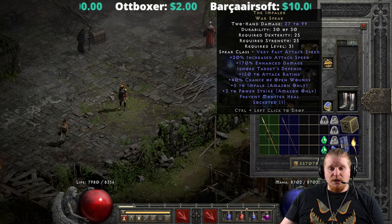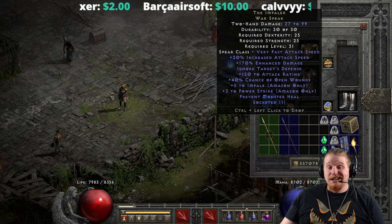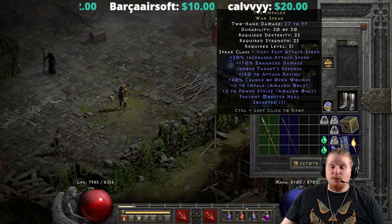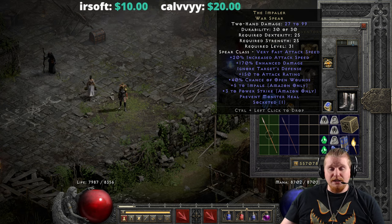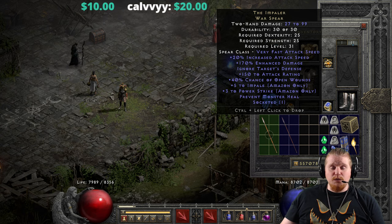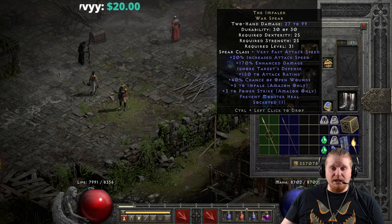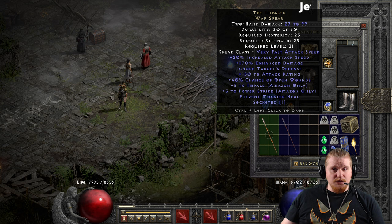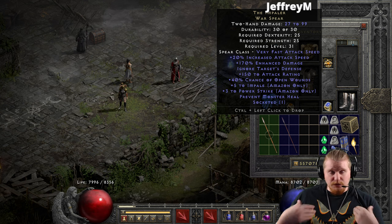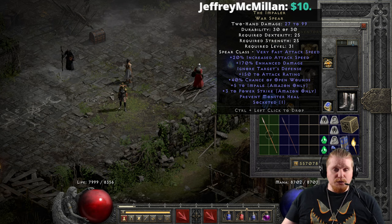We also have 150 attack rating, which is certainly a very nice bonus. So not only do we have ITD, but we also have a really nice bonus to attack rating to ensure that our hits actually land. Then we have 40% chance of Open Wounds, which is pretty massive, providing an 8-second bleed that prevents regeneration and deals damage based on your character's level — so the higher your character is, the more damage you'll do.